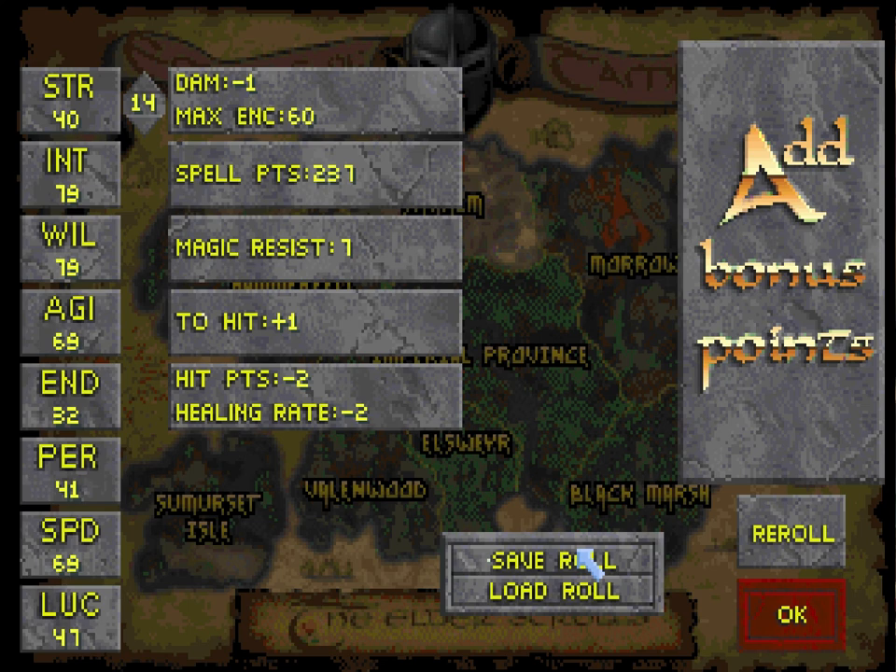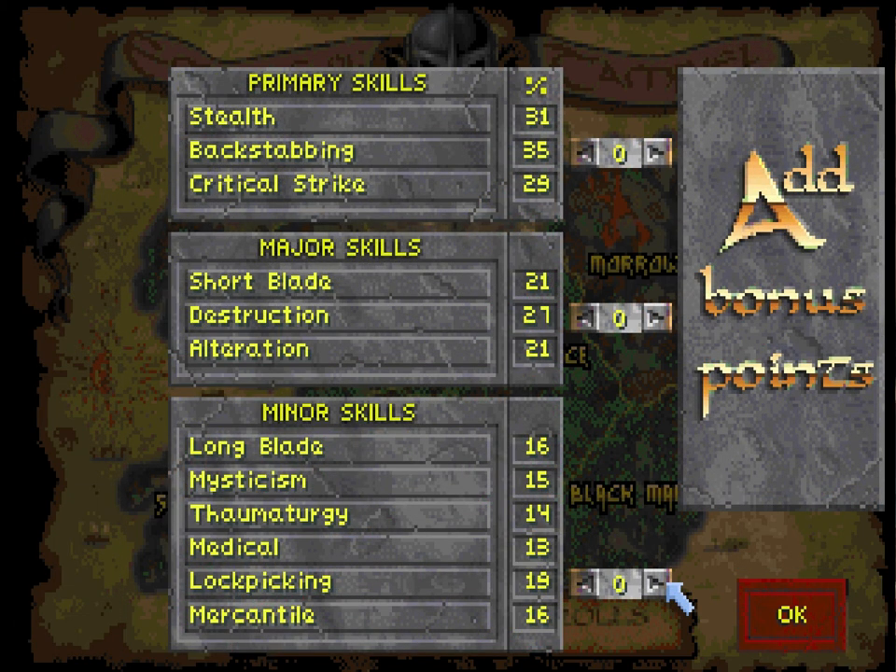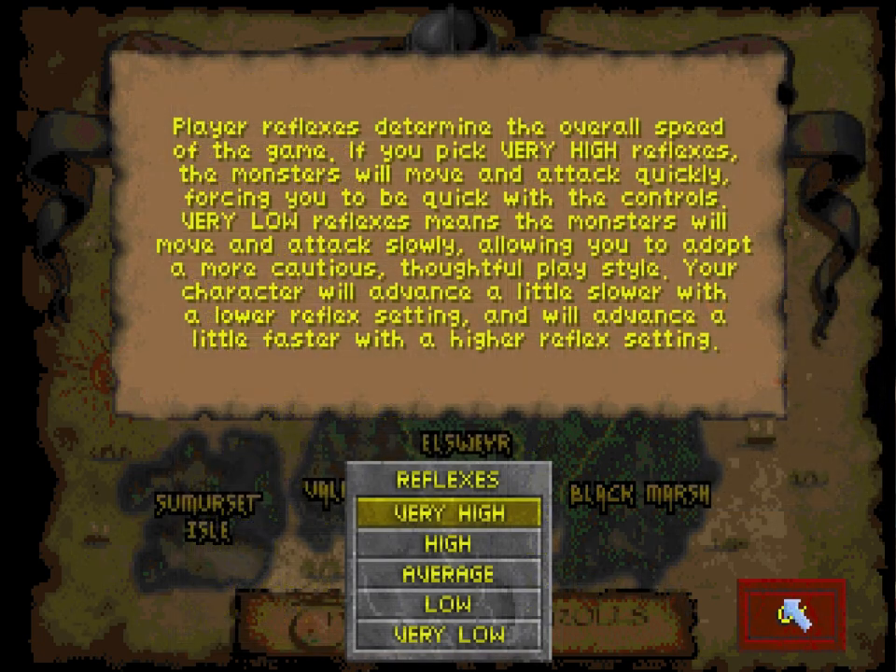Once the character background has been generated, we move on to rolling our stats — I already covered that. Then we distribute a few extra skill points: we get to spend six in each of our three categories. I put my six primary points into backstabbing, because that's the hardest of the three to level. I put my six major points into destruction for the same reason. And for the minor skills, I put those six into lockpicking for the same reason. The very last option is game reflexes — I always just choose very fast.